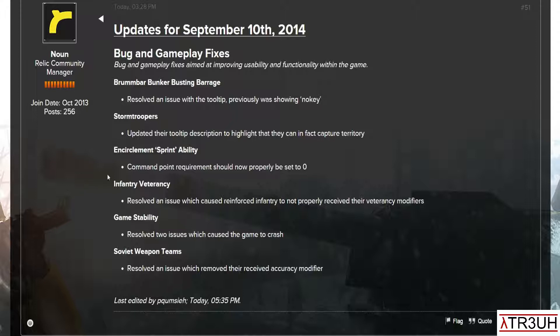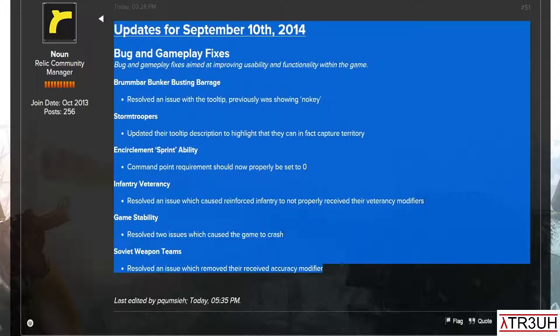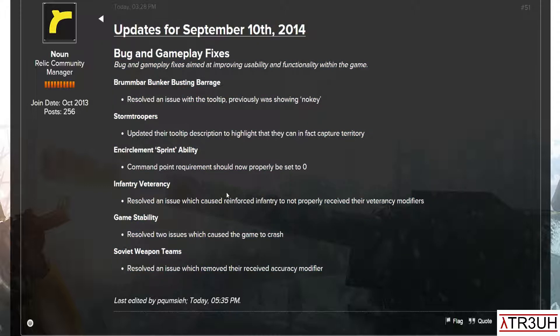This is very quick, very short — as you can see, this is all of it. There's not much else, so this isn't going to be too long. It's going to be a quickie, just a quick one. So anyways, let's go straight into it. Bug and gameplay fixes — bug and gameplay fixes aimed at improving usability and functionality within the game.